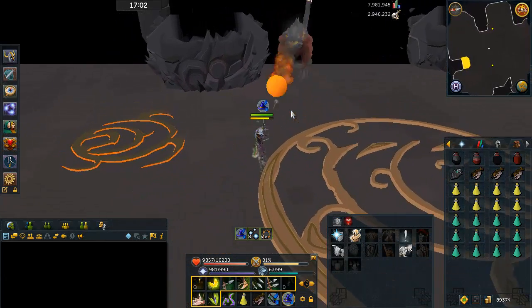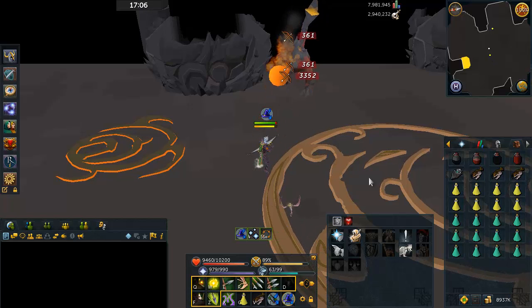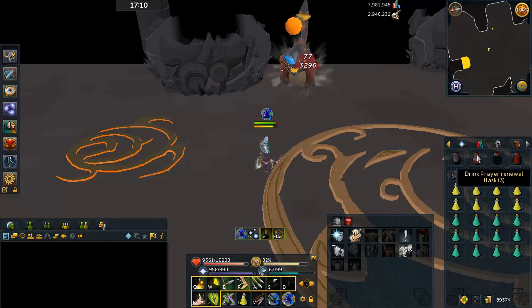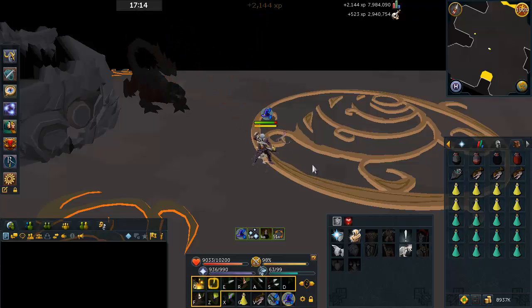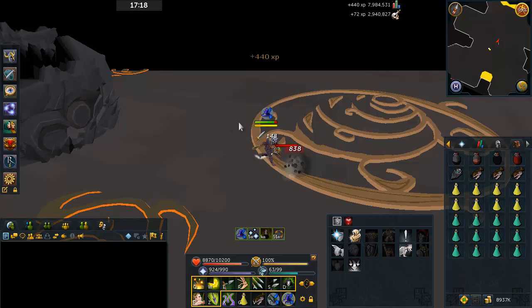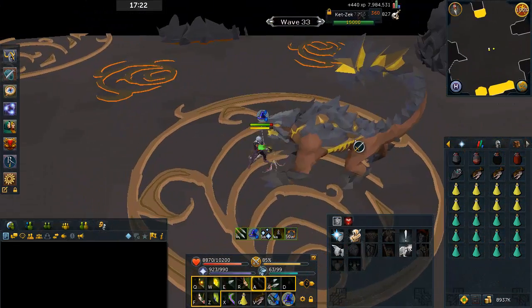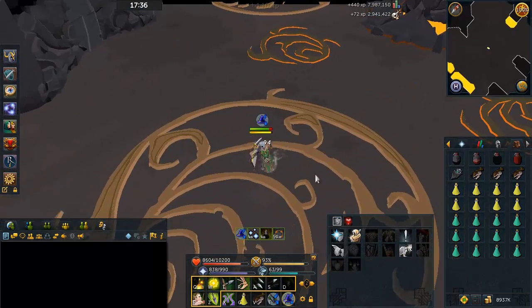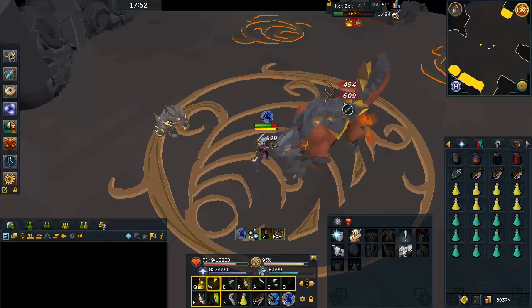Devotion is not that hard to get — just requires a couple hours of Bandos, which is a fairly easy boss. If you have the stats to do the Fight Caves successfully, you should also have the stats to kill Bandos at least duo. Just make sure if you're duoing Bandos that you are getting those kills so you can unlock Devotion. The mages shouldn't be too much of a problem as long as you Debilitate them or use Devotion against them. Also, if you stand really close to them, they will use melee against you too, so keep that in mind.